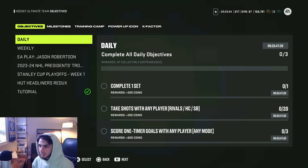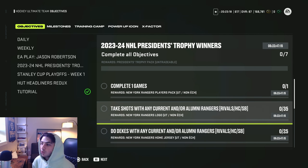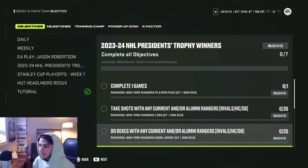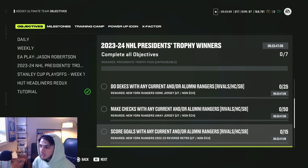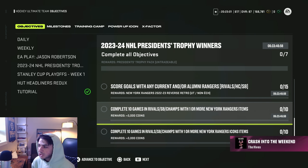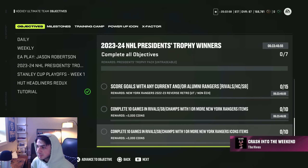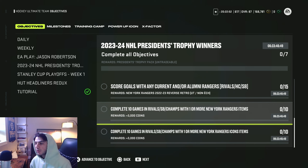The objectives are really easy — nothing terrible at all. Complete one game, take 35 shots with any current or alumni Ranger — you can do that in one game. 25 dekes, you can bust that out in one game. Make 50 checks — this might take a couple games. Score 15 goals, that can be like one or two games on Squad Battle Rookie. Complete 10 games in Rivals, Squad Battles, or Champs with one or more New York Rangers players. You can stack players, so if you put 10 Rangers players in your lineup you can bust out that objective in one game.